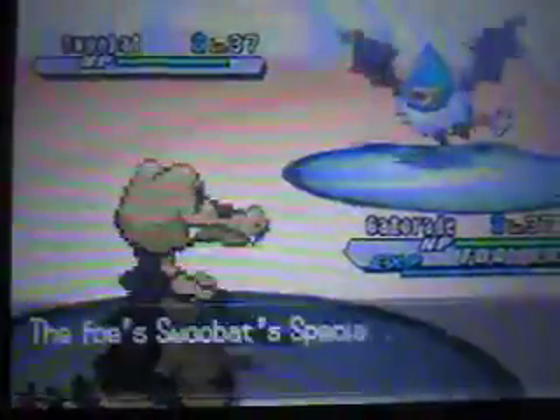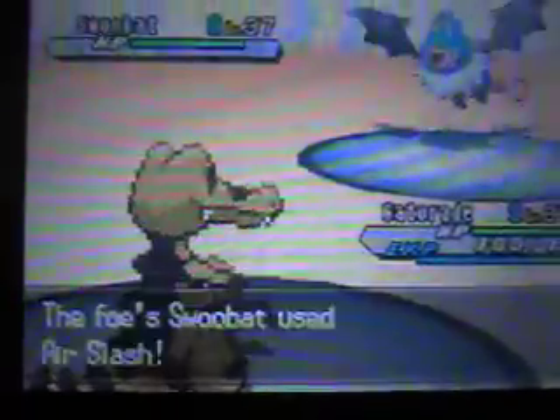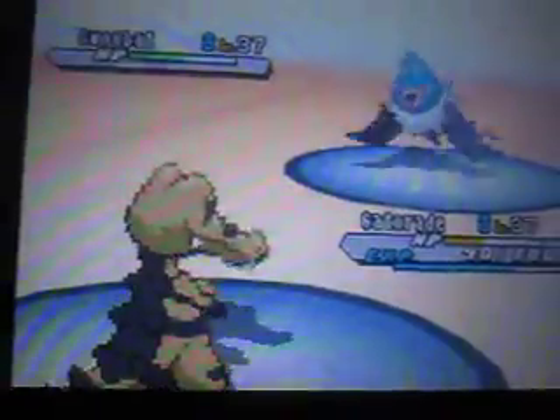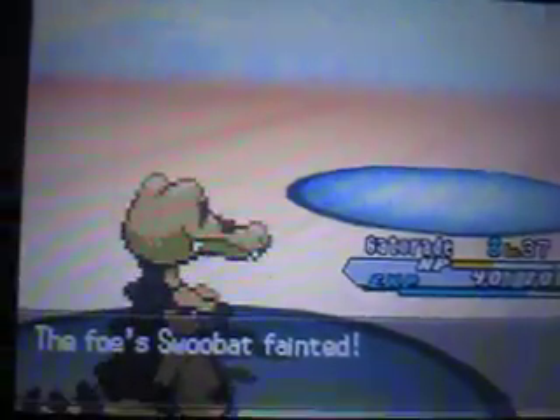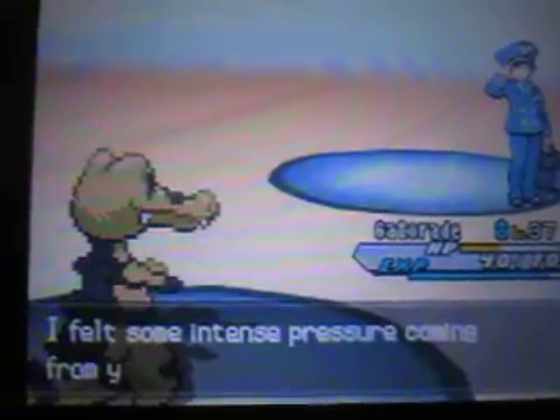Anyway, we've got this Swoobat right here. I know we'll get a ton of experience from this. Going for Crunch — hopefully Air Slash won't do that much. Good. Crunch should take it out since Swoobat's a really frail Pokemon. And there we go.